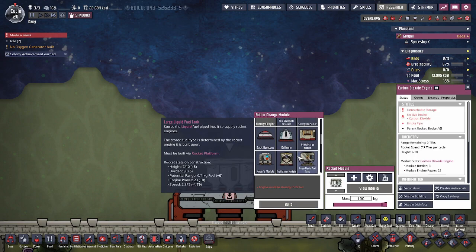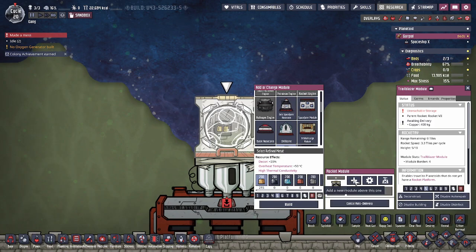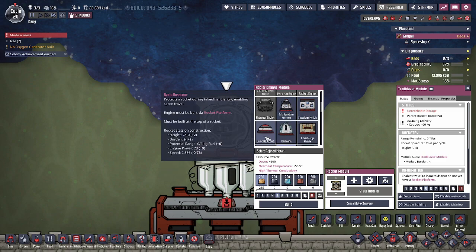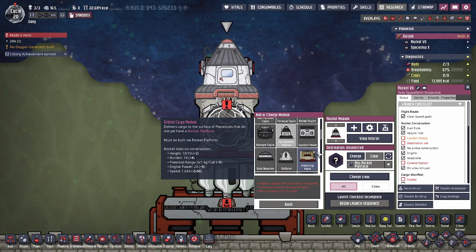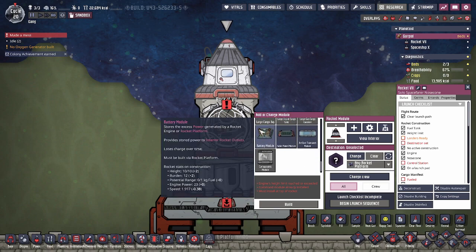Next up, you're going to have to ask yourself: do I want to abandon this rocket in the atmosphere of the next planet, or do I want to send someone down to the surface and come back? You probably want to send someone down to the surface. So what you can do is select the trailblazer module. From there, you need two modules — a nose cone and a spacefaring module. Fortunately, there's a solo spacefaring nose cone. This rocket would not be able to get off the ground with a spacefaring module and a nose cone — it's just too high. So you can select the solo spacefaring nose cone, and then you can either just leave it or add a battery module.